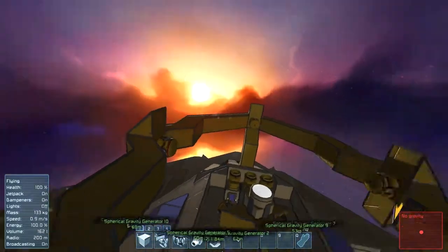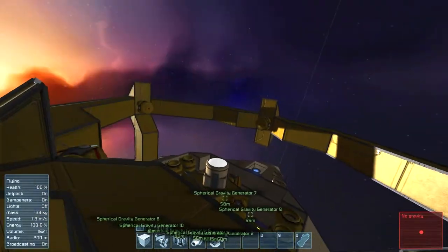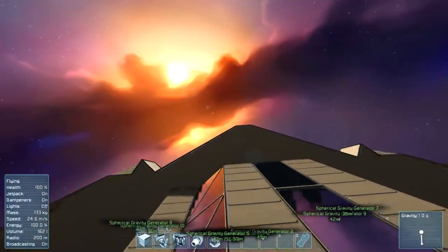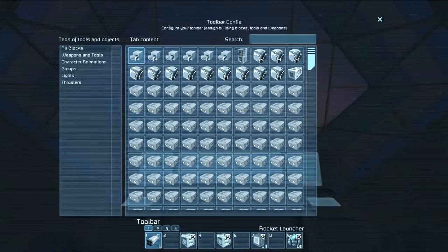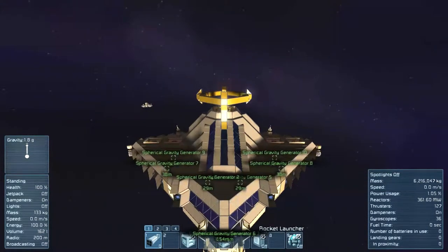The crown was originally made only to have these four containment field things set up next to it, in the center I mean. But they turned out to be rather useless in the end, so they are completely turned off at the moment. So I'm now inside the ship, inside the cockpit, and with one click of a button I have made a little button for it basically.